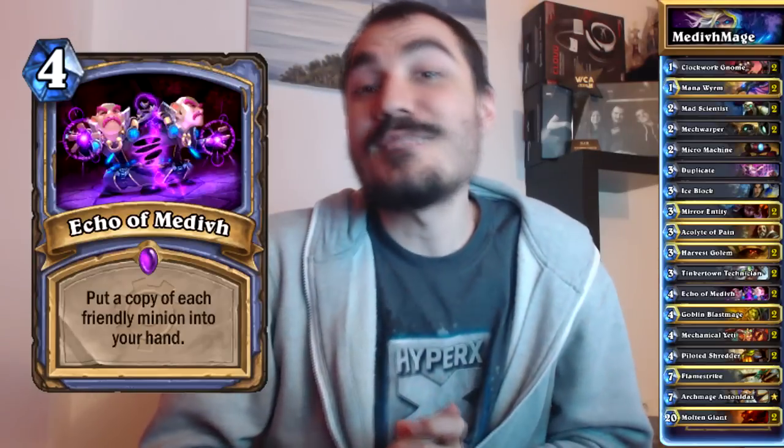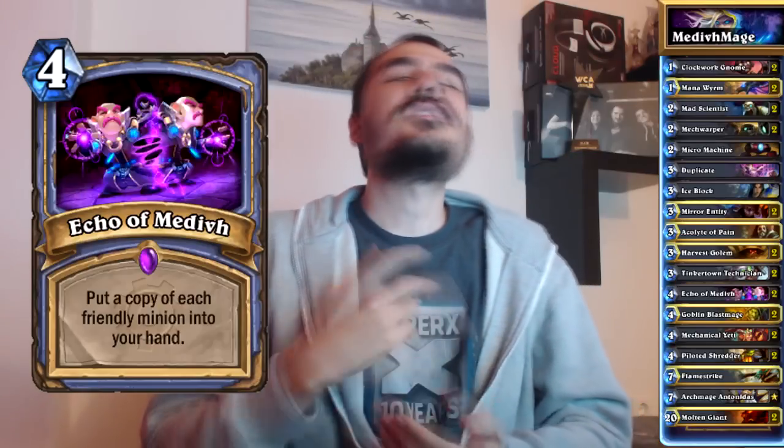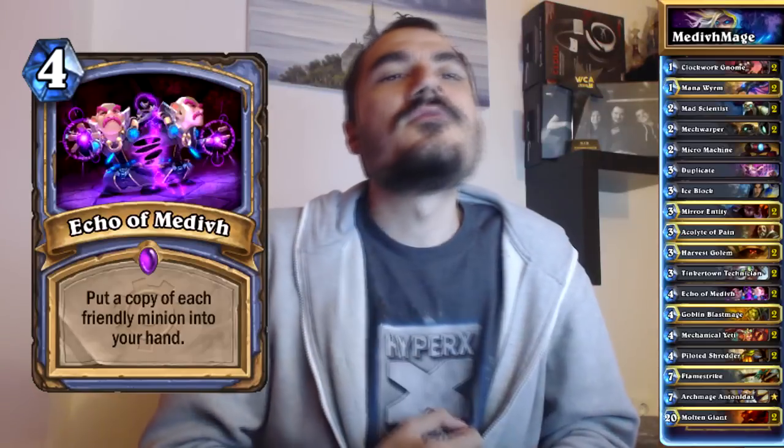The base of the deck is basically Mech Mage, missing a few of the mechs because I had to put in other stuff as well. It's also missing Fireball and Polymorph because I feel those cards aren't good enough tempo in Mage anymore. Polymorph might be, but I didn't really need it. So this is how Echo of Medivh really works.